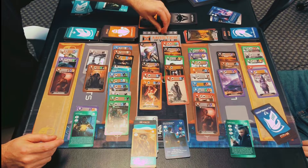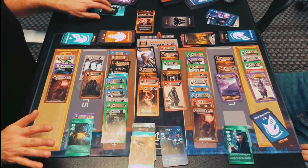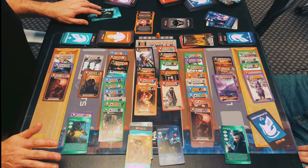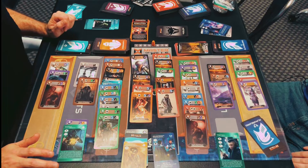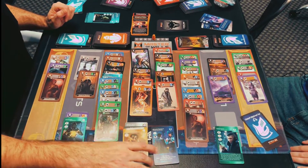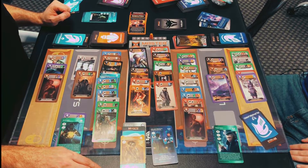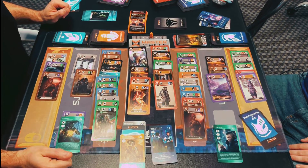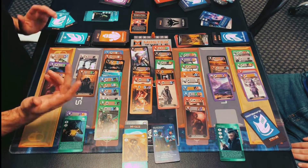Now we're in round five, and there's so much happening that we wanted to record this interesting combo. Last round, Paradox came out with the Overlord, which makes us delay a faction play by one round. This round, Execution came out and we kill a card for every draw card that comes out.